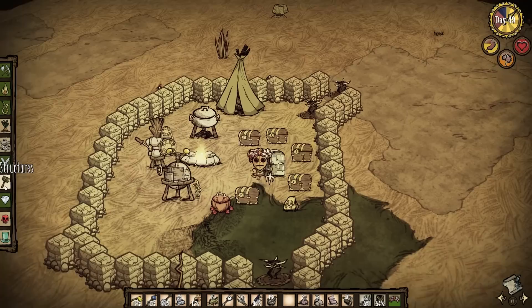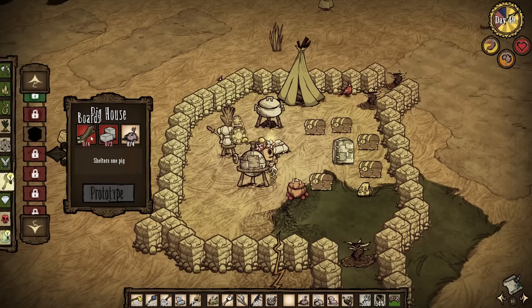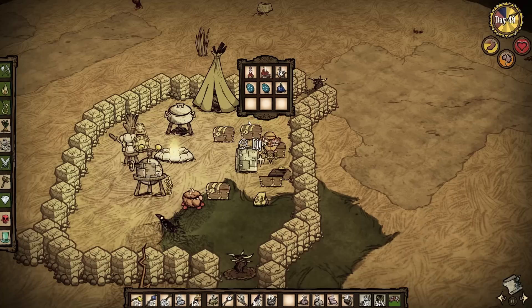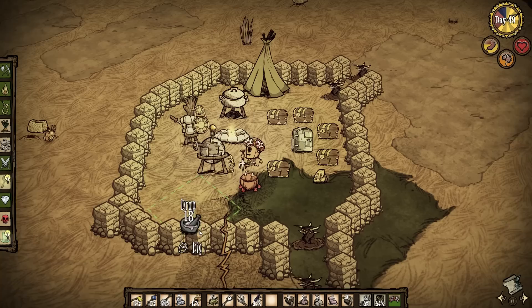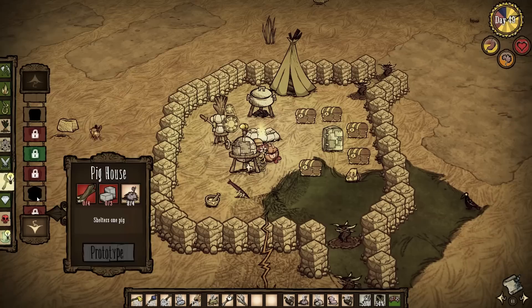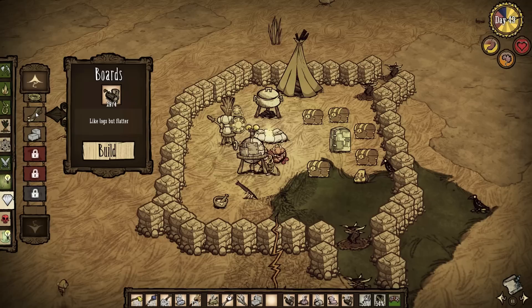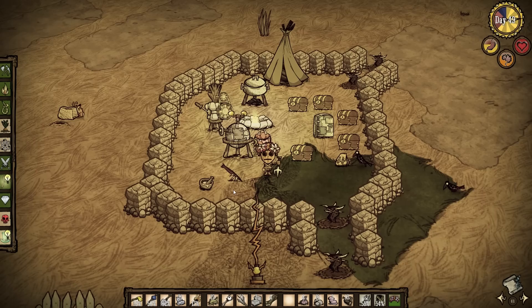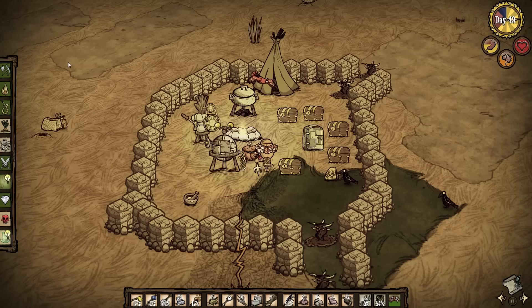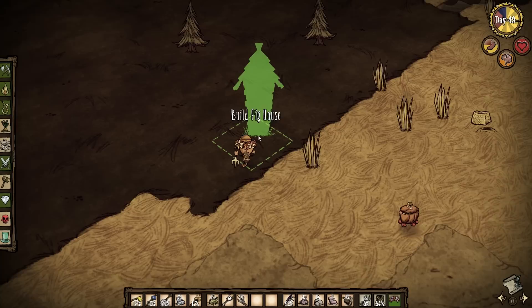Let's see what materials I need for that — it should be in structures. I need three cut stones and four boards. I have enough materials. I'll just drop a few items on the ground. I need the pig house to be far enough from my actual camp so I won't have problems with werepigs during full moon, because during full moon pigs turn into werepigs, which are aggressive.